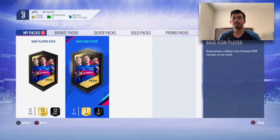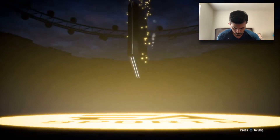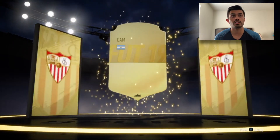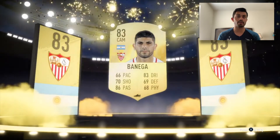Now we're into the two big boys - rare players pack. Can I get another walkout? Obviously not. Argentina CAM - Benenga. You see an Argentina CAM, it's gotta be Benenga.